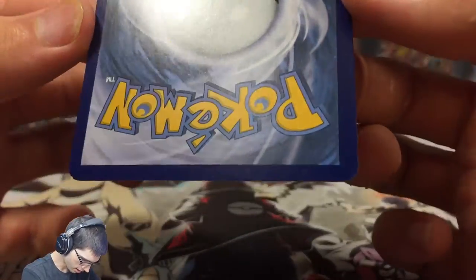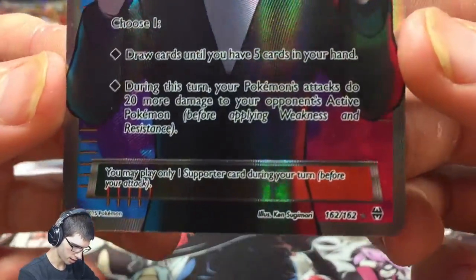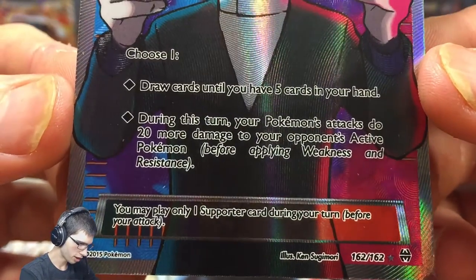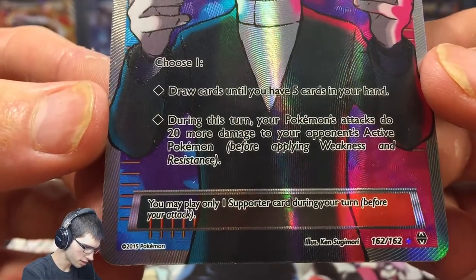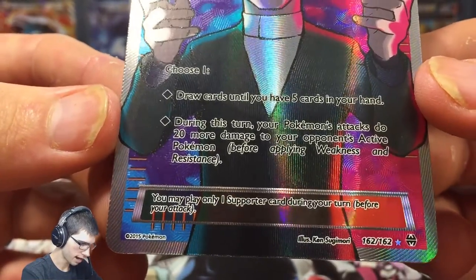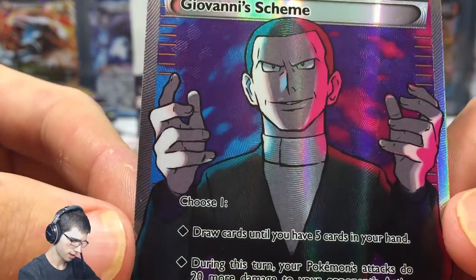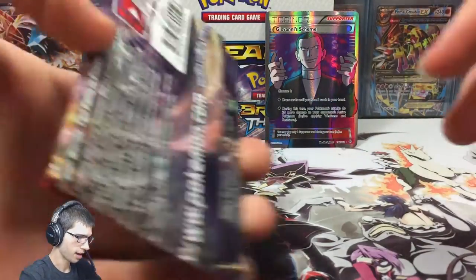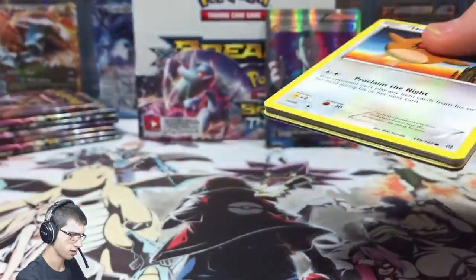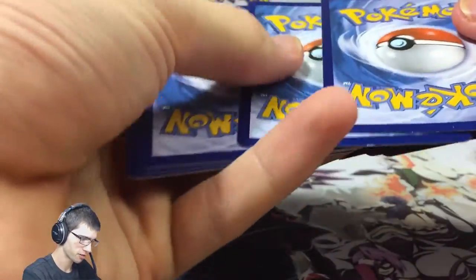It's nice to see it in my own setup to get a good look at it in the light. It's in pretty spiffy looking condition — not a bad pull at all. The double ability: you've got to choose one. You can draw until you have five cards in your hand, or during this turn your Pokémon attacks do 20 more damage to your opponent's active Pokémon. Pretty cool. Giovanni there — the expression and the hands just says it all. Here's the code for the pull.